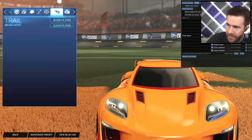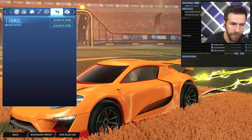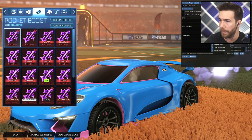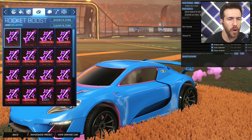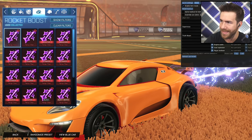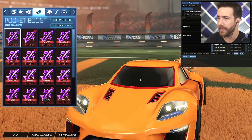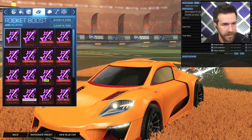On the orange side for the trail, you want to use Truth Beam Saffron. I hope you guys have a lot of these items because that probably makes it so much more fun. Blue side, you want Neothermal Boost — color will be pink. And then Supernova Titanium White on the orange side. Titanium White if you have that.